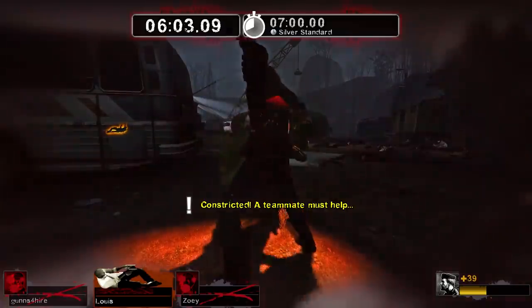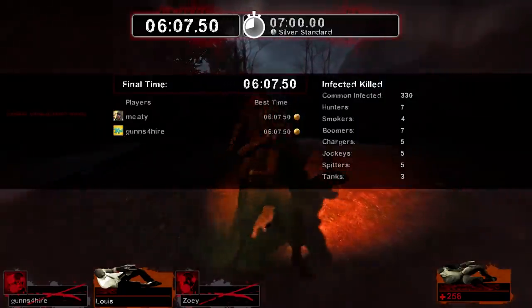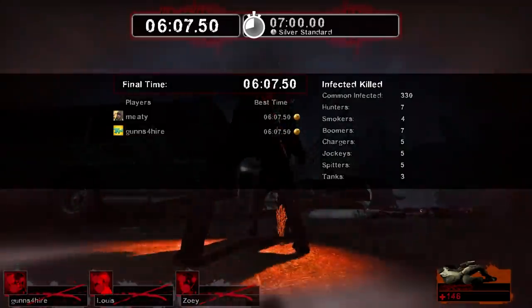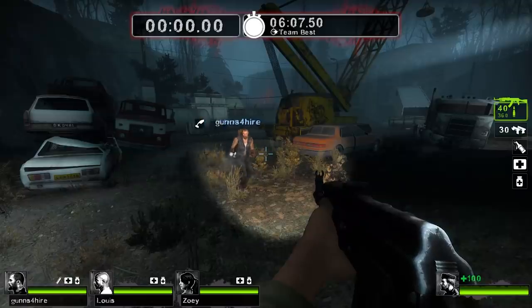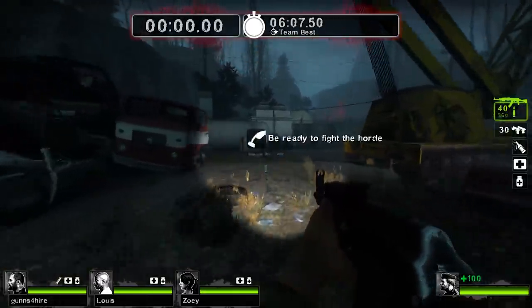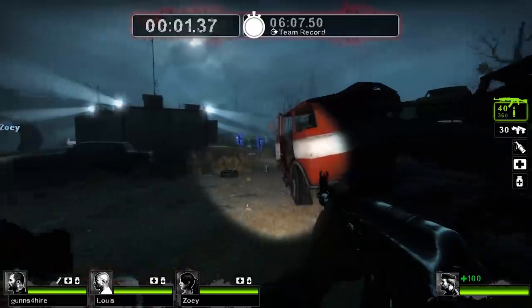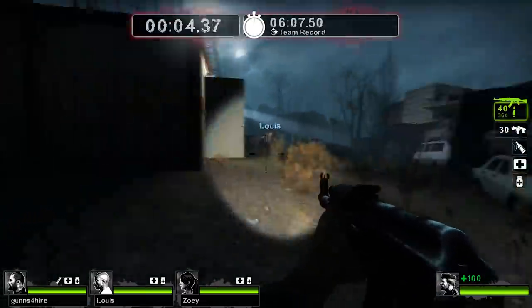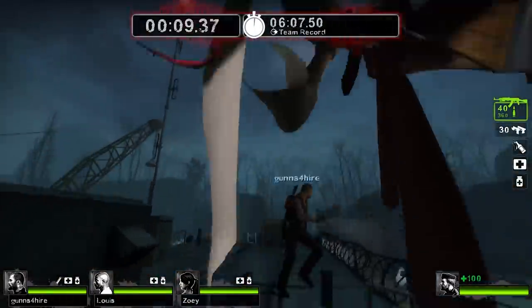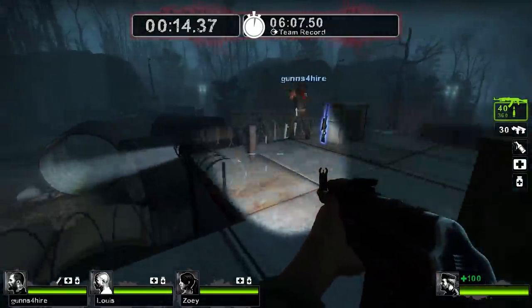Six minutes. Smoker incapacitated. I'm gonna try it again. Alright, we're gonna take another attempt at this — see if we can beat our team best of six minutes and seven seconds. We set it up in 51 hundredths of a second. I put some of the gas canisters where the tanks came from last time, so hopefully we can save on the Molotovs. I've got a Molotov from down below and two up here.